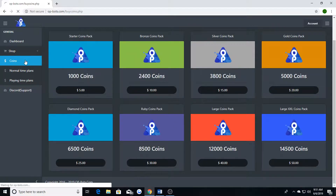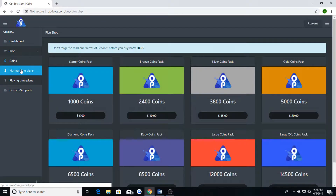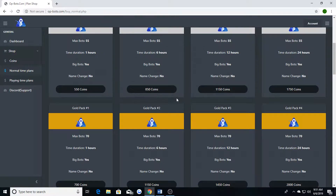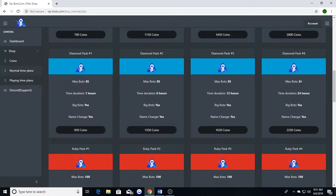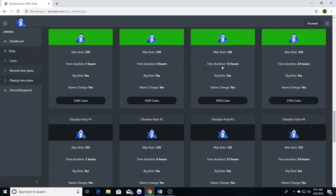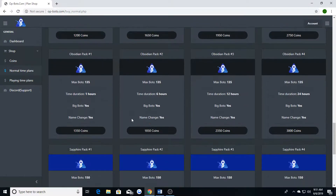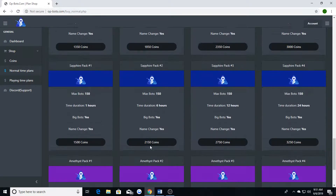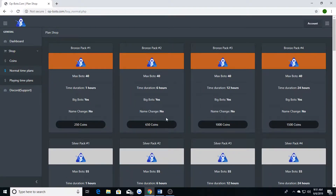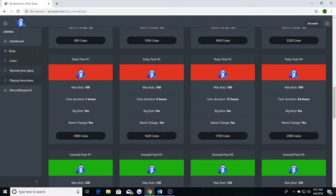With coins you can buy however many coins you want, then go to normal time plans and buy a certain type of plan. It shows you exactly what the plans include — like the max bots, whether it's a big box or small box, and whether name changes are possible, which applies to most plans.